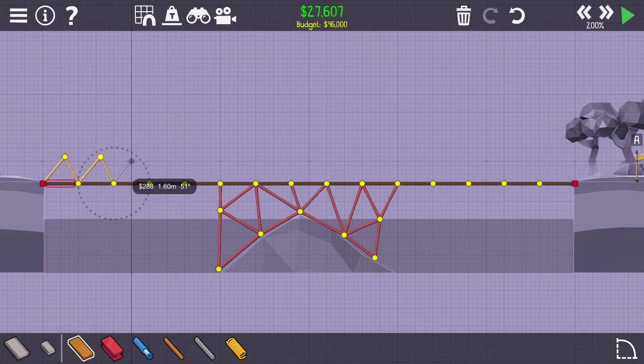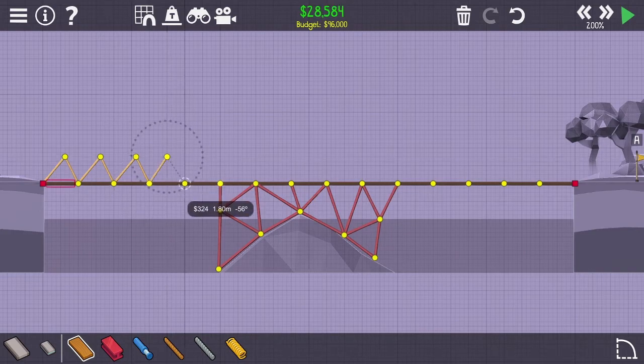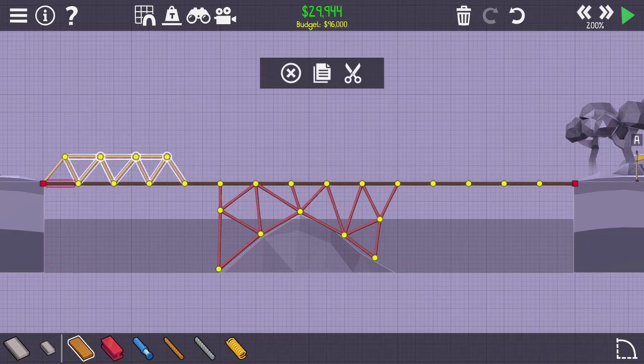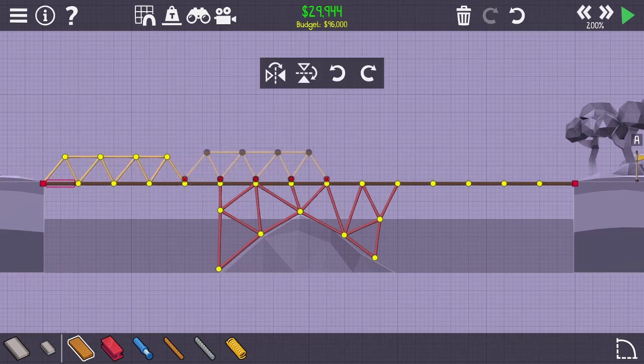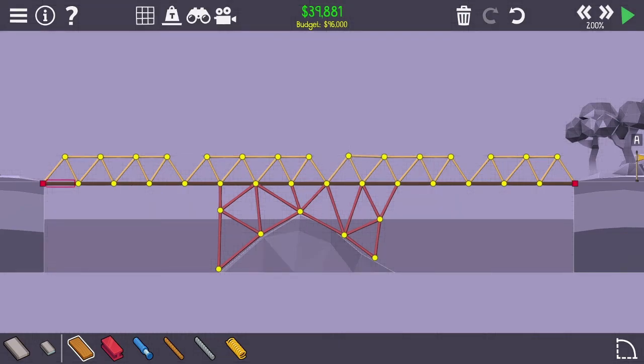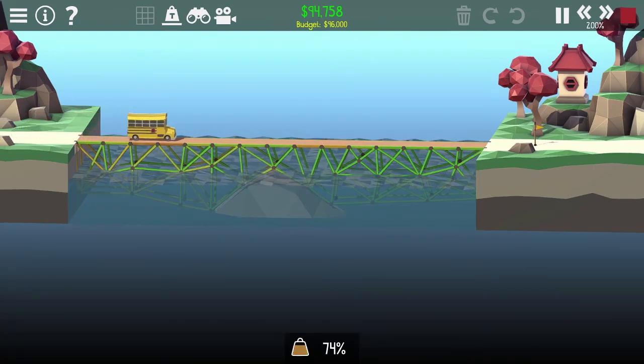I bet I could use wood but I'm going to use steel for the whole thing — I got a lot of budget, 96,000 is a lot. So why not. We'll get some steel here. Let's start getting some wood up top here. I might end up just filling in the whole bottom and not using any wood or anything up top. We'll see what happens. Nice, we made it!